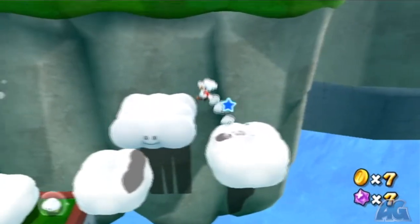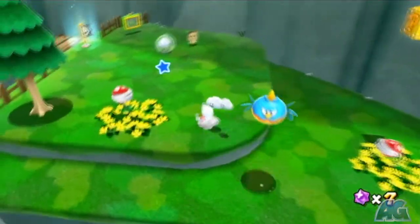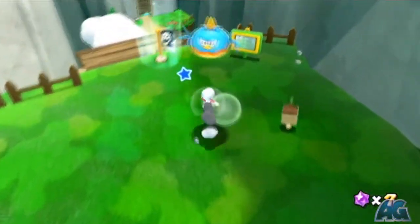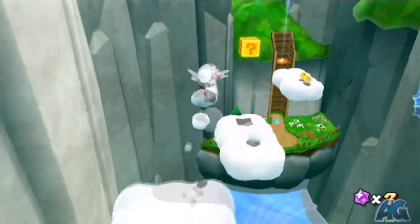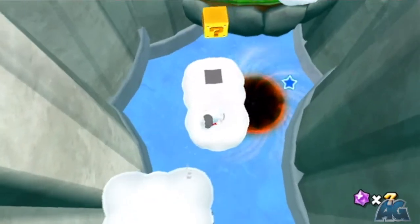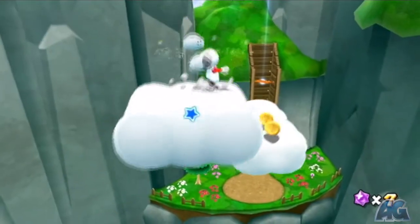So this whole galaxy revolves around using the cloud power. As you can see, it's pretty fun to use. If you didn't watch the last video, what you have to do for the cloud power up is just jump and shake the Wiimote to create a cloud platform under you. And you can create three platforms before the power up runs out.